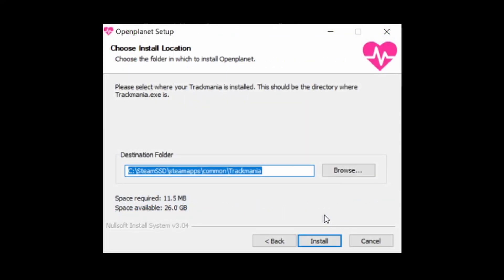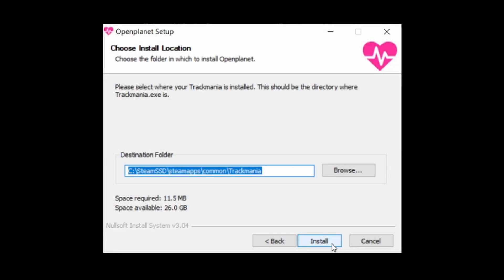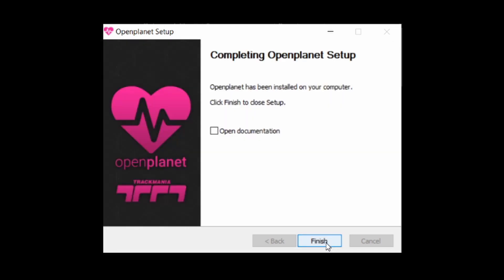Continue the process by selecting your game directory. You can see how to find it on every platform on the screen. And that should be it for this part — click install and you should be ready to go.